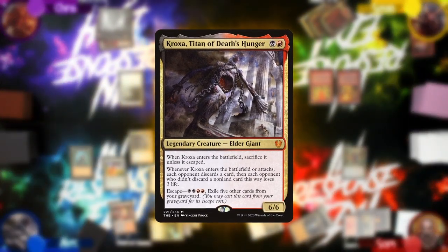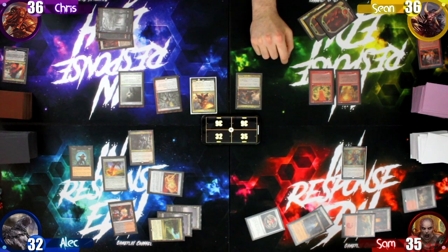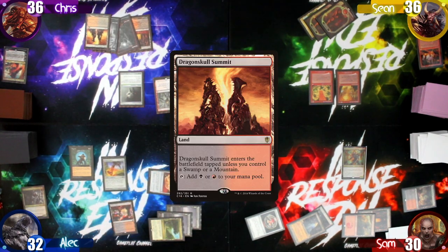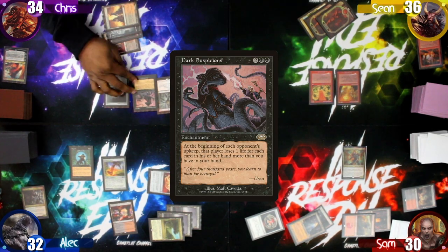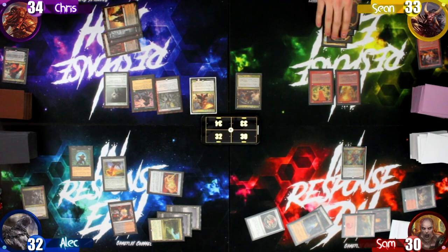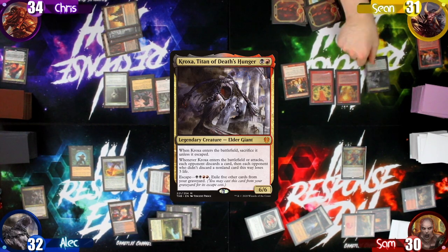As Kroxa enters, each of Alec's opponents discards a card. Chris starts by taking two damage, plays Dragon Skull Summit, and taps out to cast Dark Suspicions. Sean then takes one damage from Dark Suspicions and two from the Vortex, then loses two to cast Eidolon of the Great Revel, followed by his own Kroxa — taking two more damage. Sam and Chris both take two damage from Megrim. Kroxa then goes to the graveyard and Sean passes.